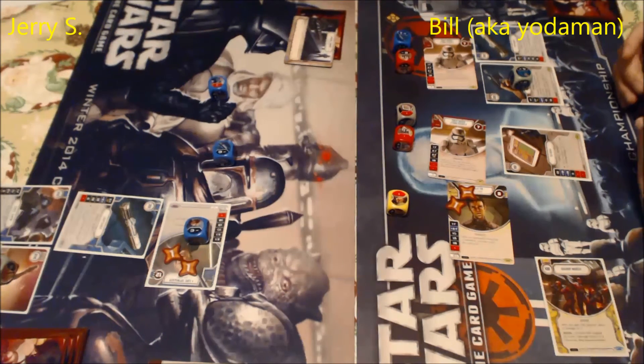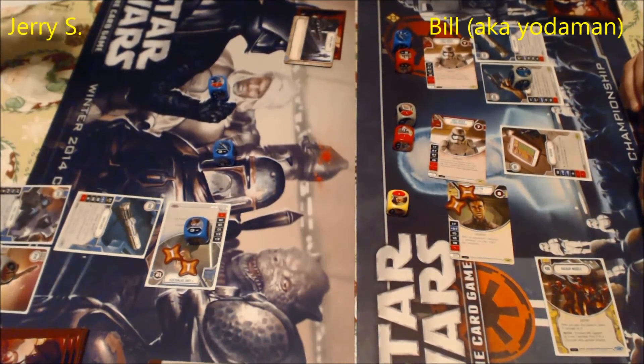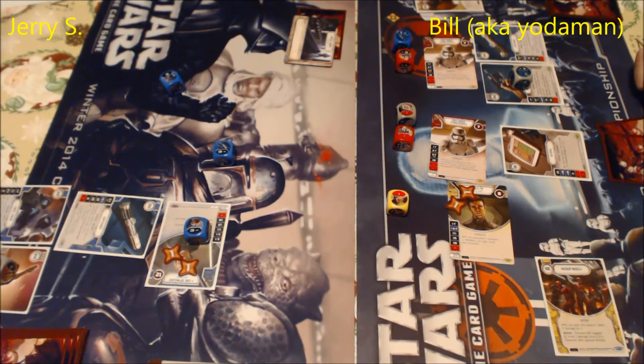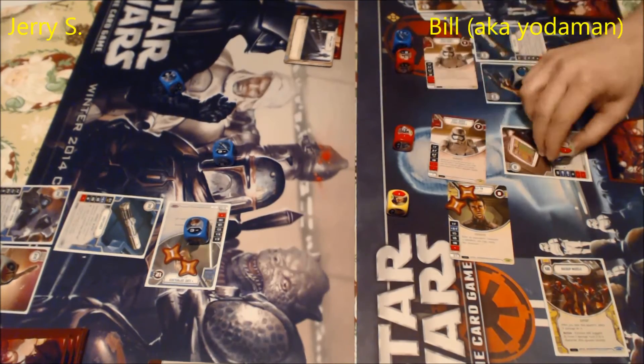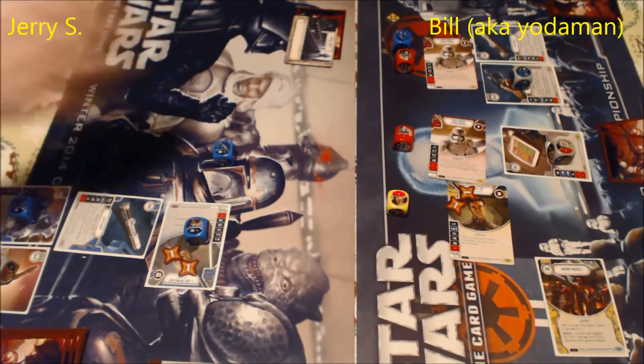I really like that aspect of mitigating the luck factor and randomness of the dice — there are ways to do it through discarding, dice manipulation cards, and techniques. A couple things we didn't mention at the very start: the initial mulligan rule is really forgiving. You draw five cards, keep whatever you want, put the rest back into your deck, shuffle, and draw back up to five — so it's really easy to get a decent starting hand.